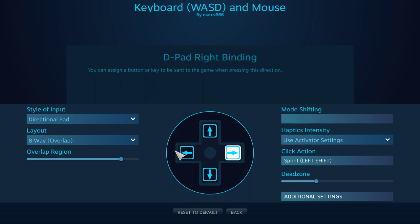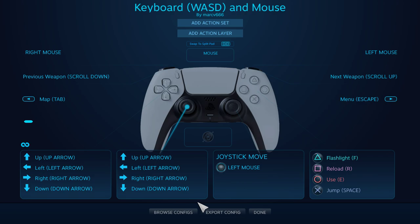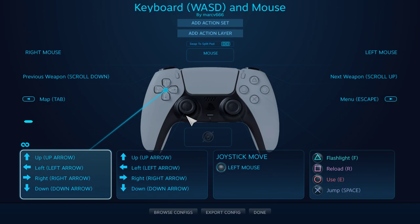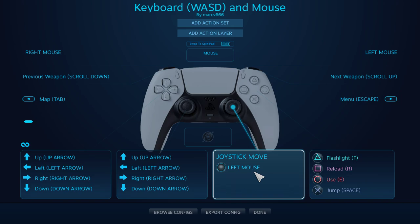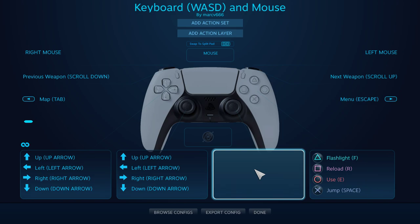All right. And there's something else — click action. Because you can actually click on your joystick, let's remove that. Now we have exactly the same for the arrows and the joystick. On my side, I'm not using this joystick, so let's just remove that so it won't do anything.